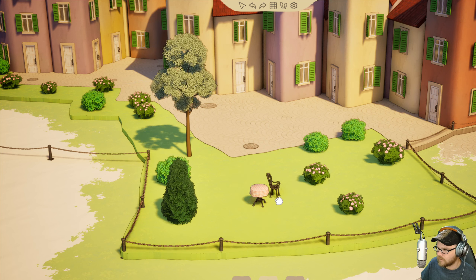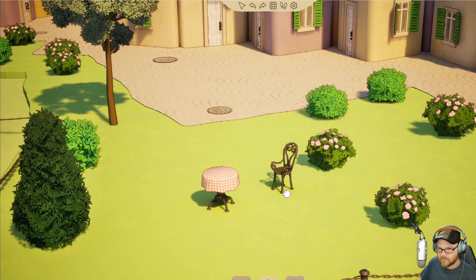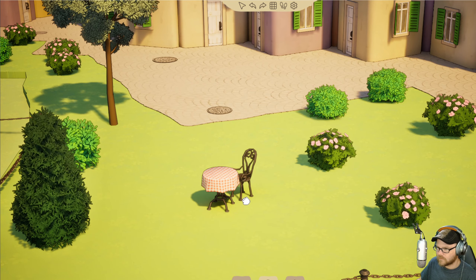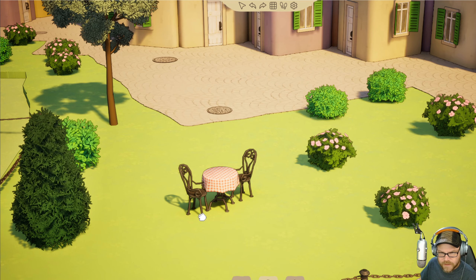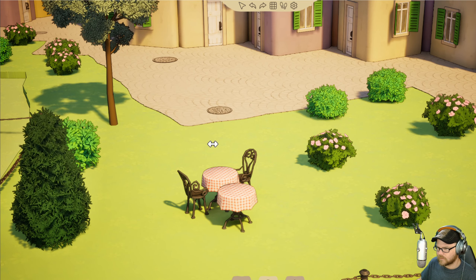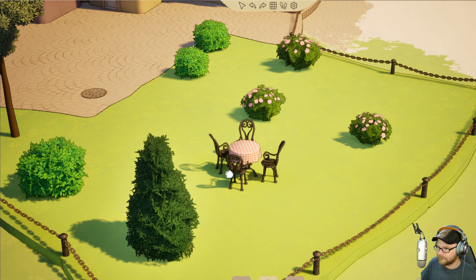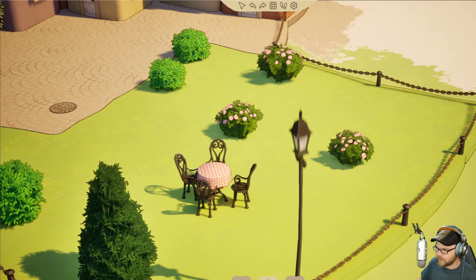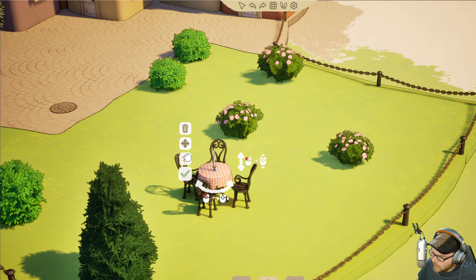Let's put it in there. Like that, we'll put it right there and do one more. I think I can put, like, a little candle on there. Or we can rotate it around — it can be a big candle, or a fat candle, or a tall candle. I like that one.